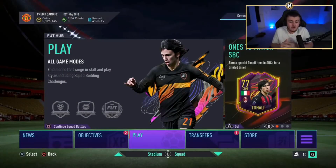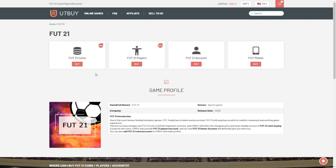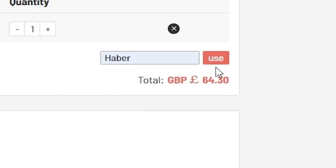How's it going lads, welcome back to a brand new video. Today I've got a great video for you — I'm showing you guys how to get a couple of free 100k packs. For cheap, fast and reliable FUT coins, check out u7buy.com, there is a link in the description, and use the code 'heybert' to get yourself a discount on all of your orders.